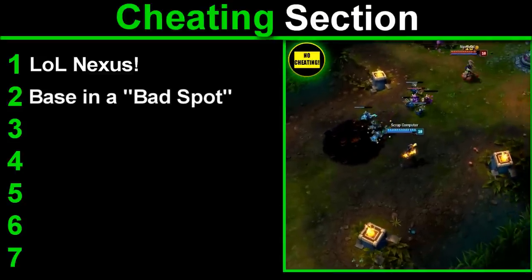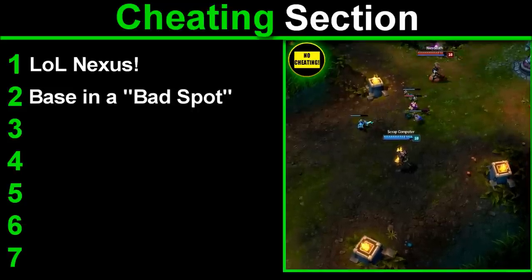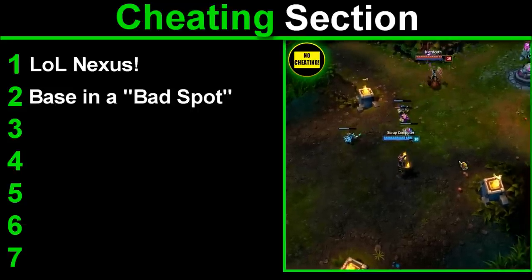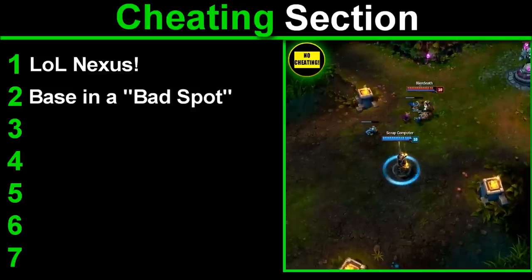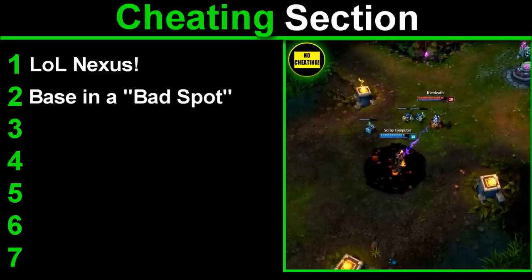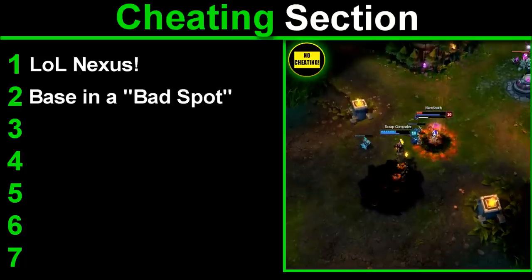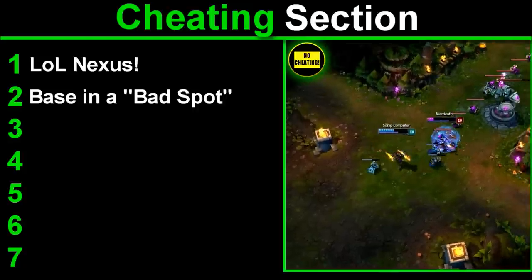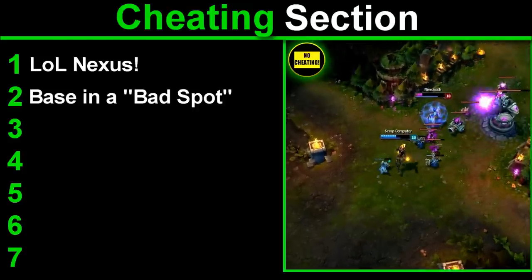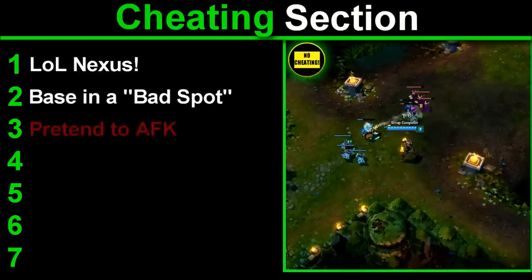Number 2 — Base in a Bad Spot. Another cheap tactic. People will always want to stop you from going back anytime they can. I abuse this by pretending to AFK, then bursting my enemy when they think I'm not ready for it. It's a cheap tactic, but it works so well.